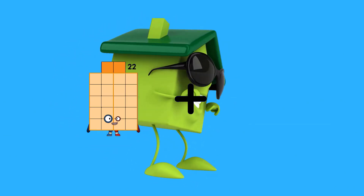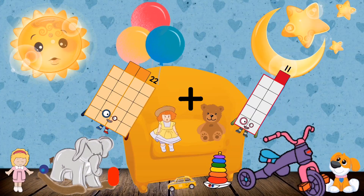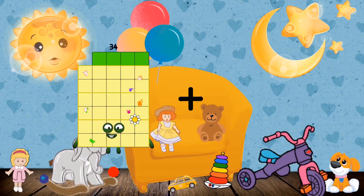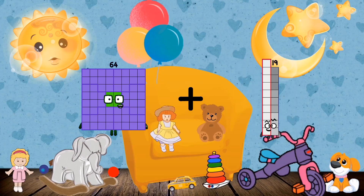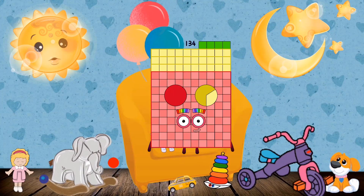22 plus 11 equals 33. 64 plus 11 equals 70. Seventy equals one hundred thirty-four.